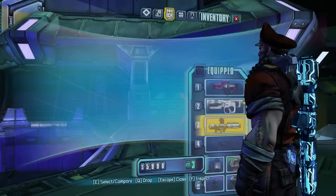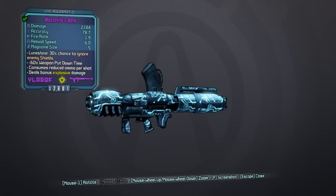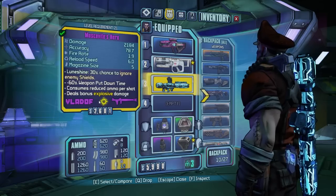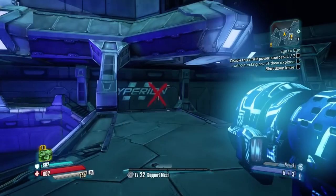You can basically make any Vladoff rocket launcher shoot infinite ammunition. What you're gonna do is find a Vladoff rocket launcher — any kind will work — just make sure it says that it consumes reduced ammo per shot. Setting this up is actually very simple.